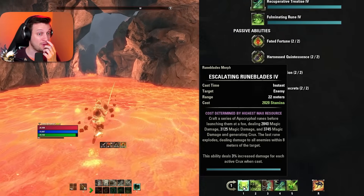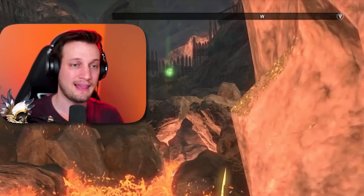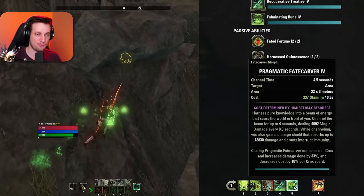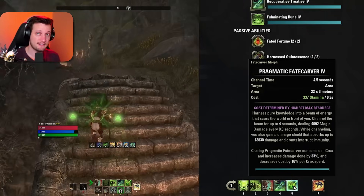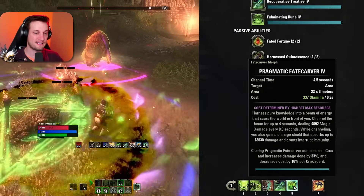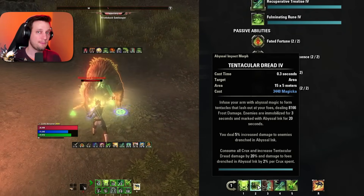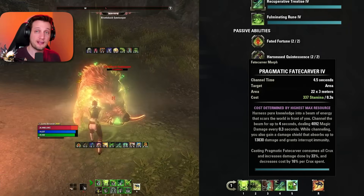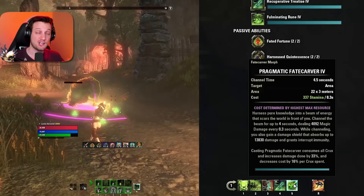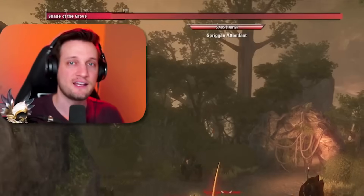If you don't have three crux yet, use Escalating Rune Blades once or maybe twice, then use Tentacular Dread to debuff the enemy for 11% more damage. Follow that with a couple more Rune Blades, then unload your Pragmatic Fate Carver — the primary source of damage. Within that 20-second Tentacular Dread debuff window, you'll likely have time for more Rune Blades and one more Fate Carver before restarting the cycle. So: pre-buff, place DoTs, cast Dread with three crux, cast Fate Carver with three crux, repeat.